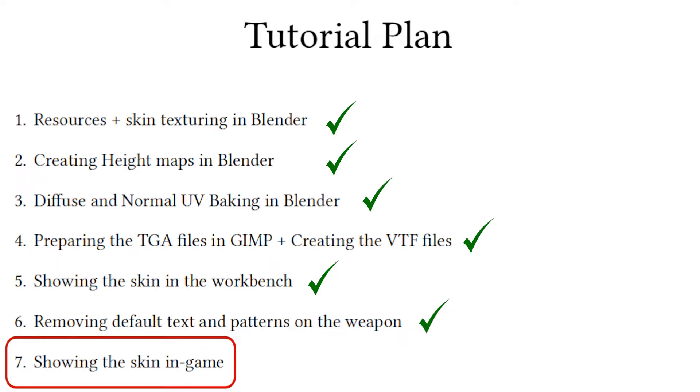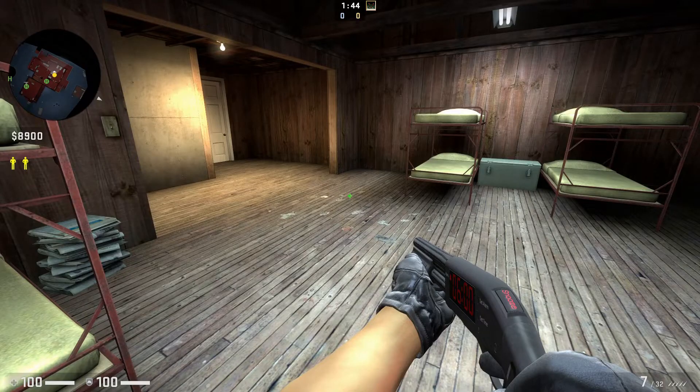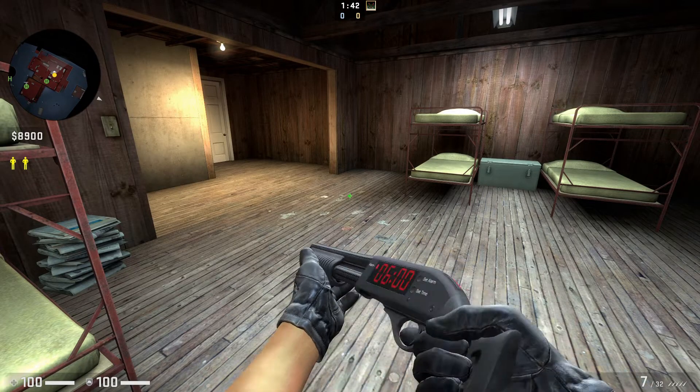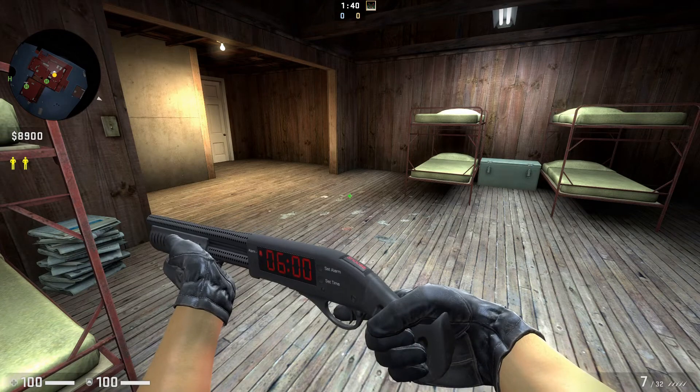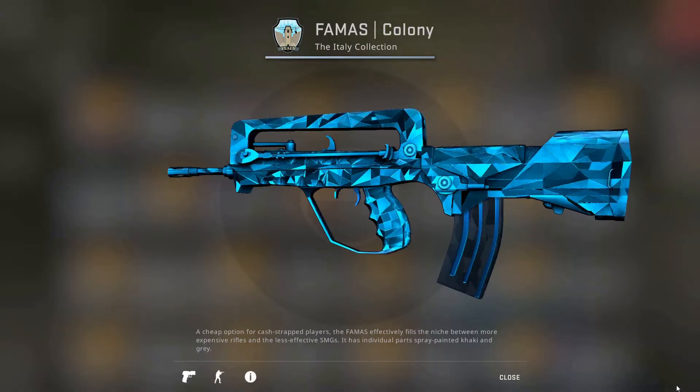Viewing your skin in-game is not a must. As we've seen in the fifth video, CSGO provides us with the workbench tool where we can see the skin from different angles. You can take screenshots from the workbench and upload them to your skin's workshop post to showcase the skin. However, showing your skin from inside the game can cause a big impact, and it can be the difference of whether you get a yes or a no vote in the workshop.